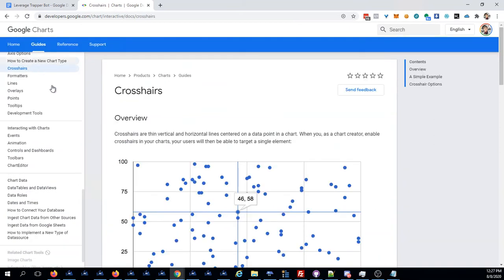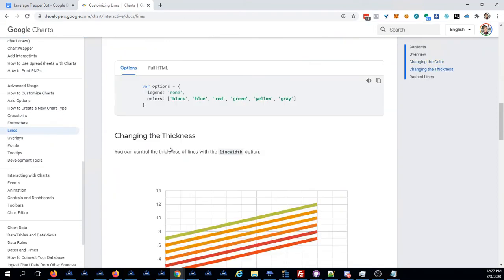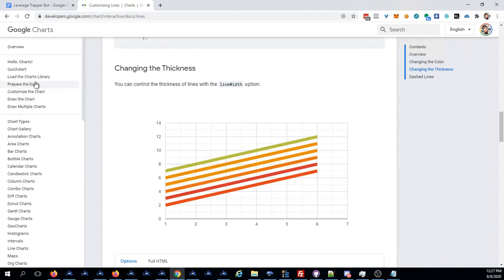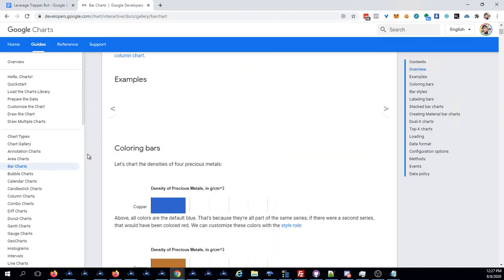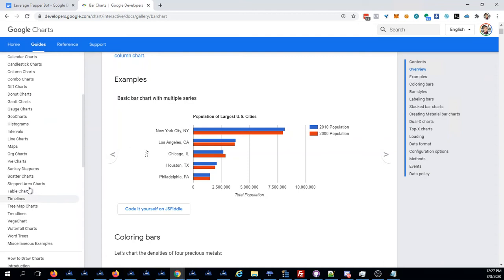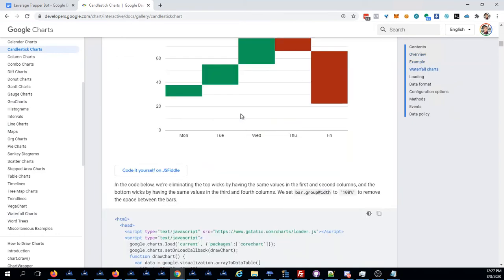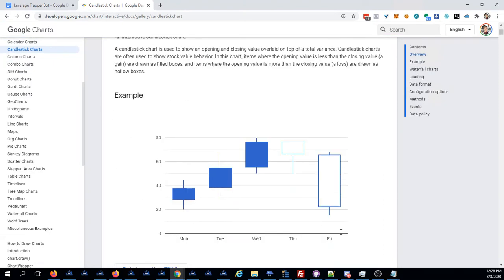Let me see if they have crosshairs... plot charts... financial data... candlestick charts — yes, that's what I need, candlestick charts. So now we can plot this dynamic data along with acceleration. We can plot the price and follow it with the velocity and acceleration, and see what those numbers are so we can determine what the pattern is.